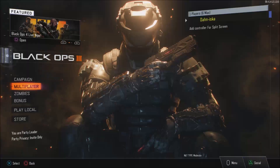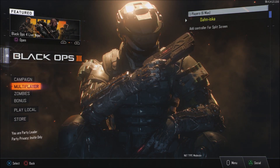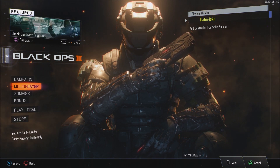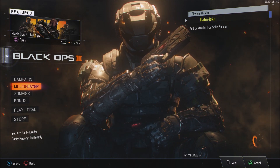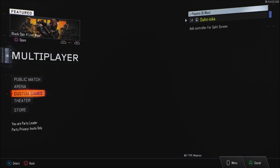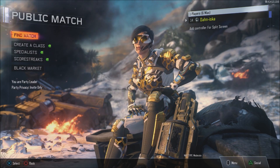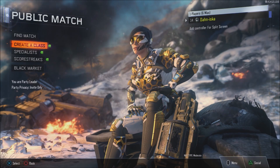One of the first things I would talk about with BO3 versus BO4 is loading up the game. You go into the menu and you've got all this different stuff you can pick. We're going to go ahead into Multiplayer, which normally would be Public Match, and then over to Create a Class. This is where I think some of the differences between the two games really start to stand out.